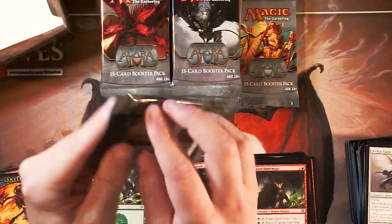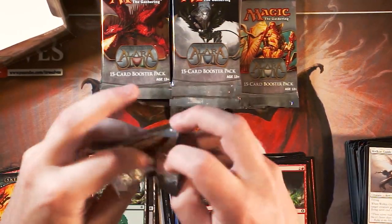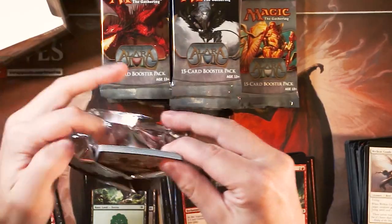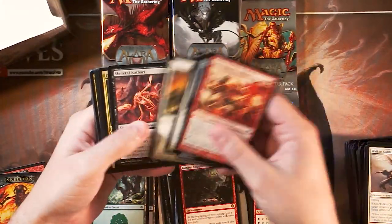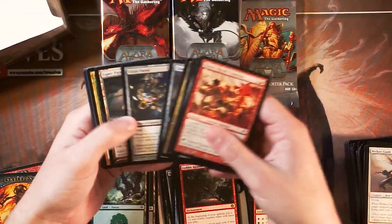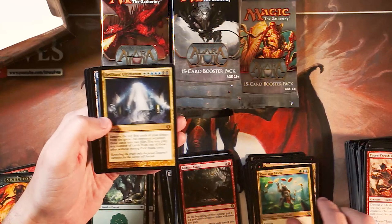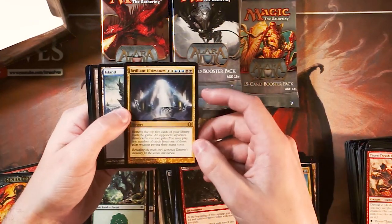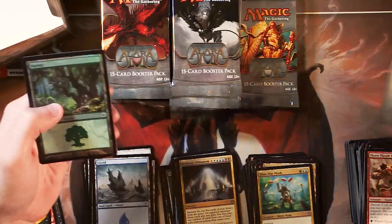Our first foil here is Mighty Emergence — that's pretty awesome. We're getting a lot of really good responses on the voting, and we certainly appreciate it. It's nice to know that people are involved and active in supporting what we do. Without that support, none of what we do is possible. Brilliant Ultimatum — part of a really interesting cycle of some very powerful cards.